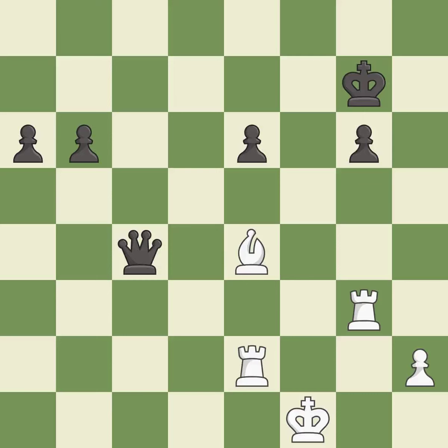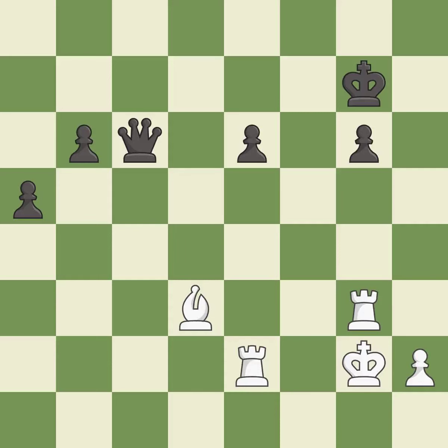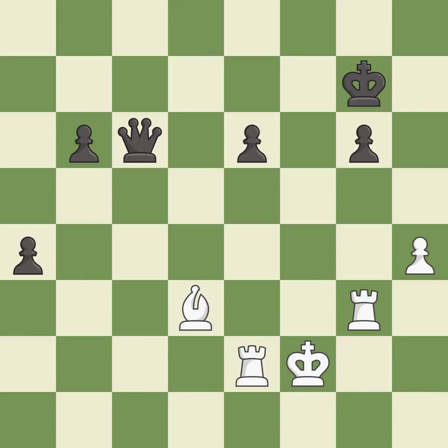This pushes a passed pawn — it is excellent. This wins a pawn — it is best. This moves the queen to safety — it is best. This steps away from the checking queen — it is best. This defends a pawn that was under attack and had no defenders — it is best. This misses an opportunity to block a check from the opposing queen — it is a mistake. The passed pawn moves towards its goal — it is good. That's not a mistake, but it's not the best move either — it is good.